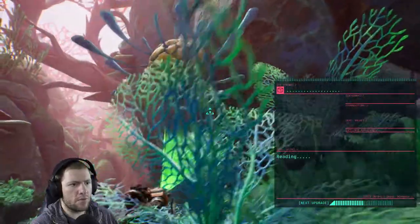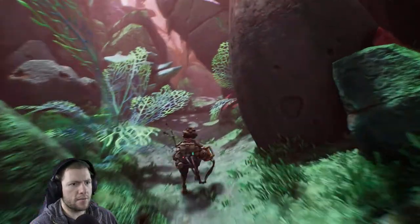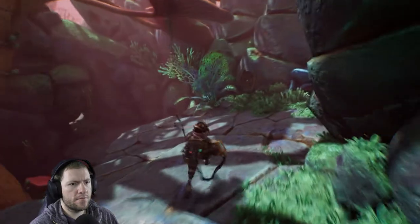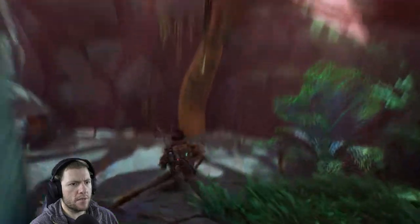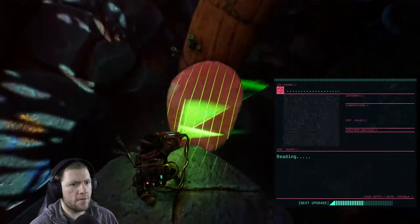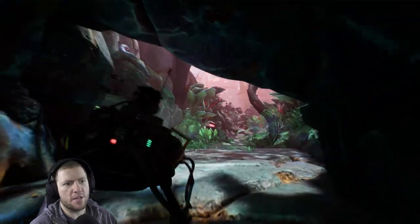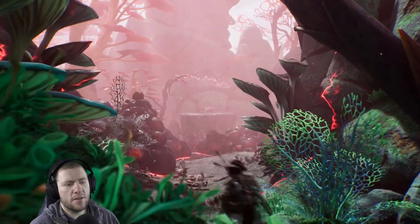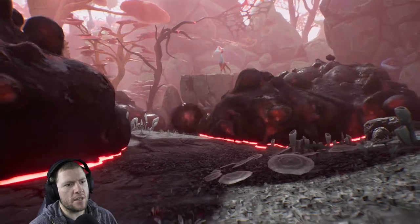Do we think the gunk can also infect the local fauna? And we're just about to meet some — I suspect that's the case. The river looks gunked to me. What is this thing? Can't scan it — it's not relevant. I am so far from my ship. Unless this is gonna do like a Dark Souls-y kind of thing where I've looped round. It's a Pokemon — it looks like a Xerneas, which I think was the mascot of Pokemon X.